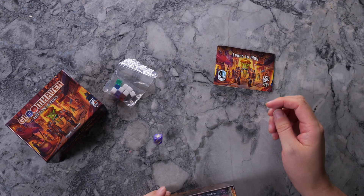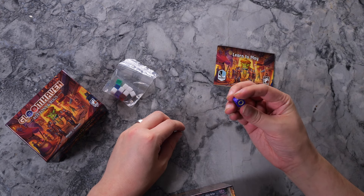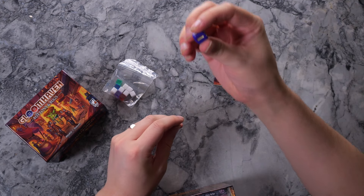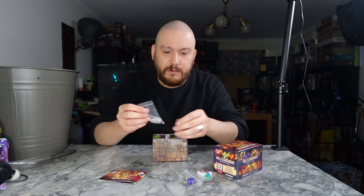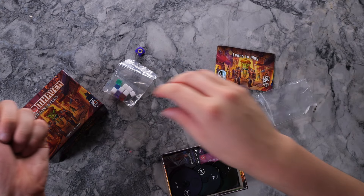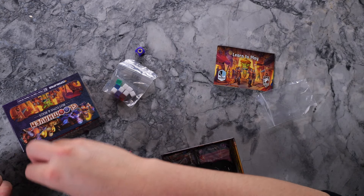Little cubes, which we don't really see in Gloomhaven. We've got our dice — rolling terribly, which is going to be really exciting because I do like dice. This die has got two of each symbol: two circles, two pluses, and two zeros — nulls. Can't get over the size of these minis — they are on a whole other level.